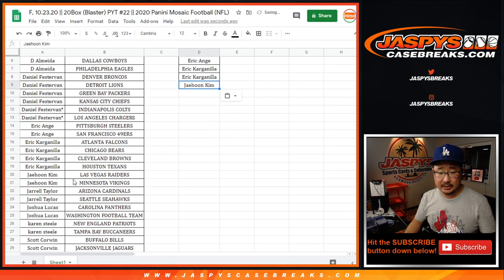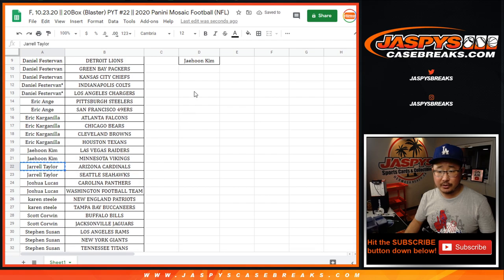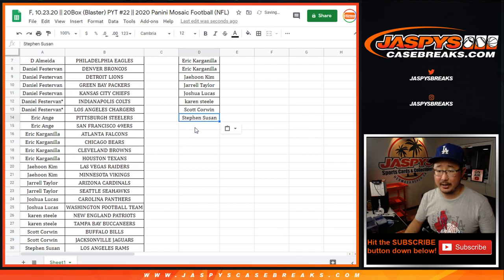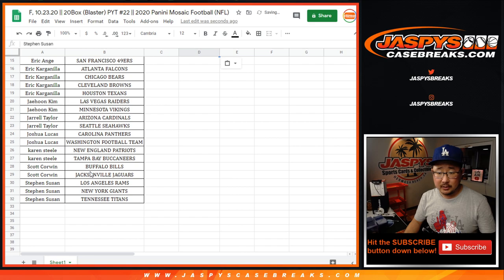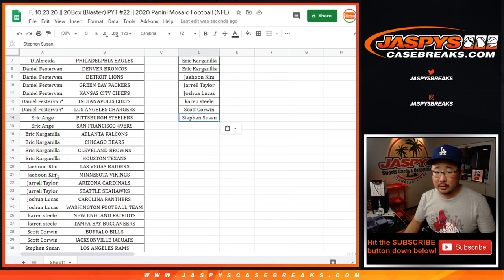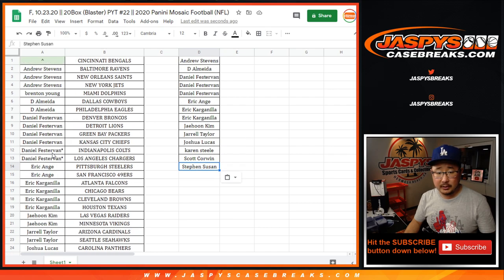Jaehoon with two teams, that's an entry. Jarrell with two teams, that's an entry. Josh Lucas, two teams, that's an entry. Karen, two teams, that's an entry. Scott, two teams, one entry. Susan got three teams, two of those are eligible, which still counts as one entry — all it takes is one. So: Steven, Scott, Karen, Josh, Jarrell, Jaehoon, Eric, EA, Daniel, D, Almedia, and Andrew Stevens.